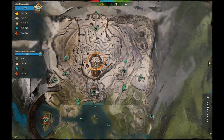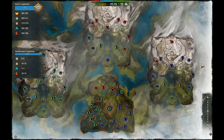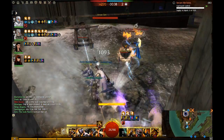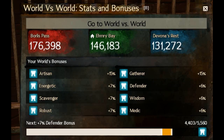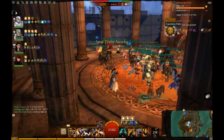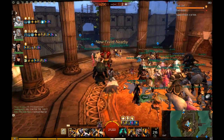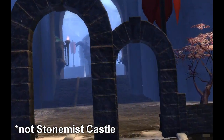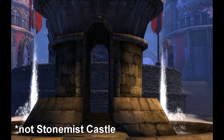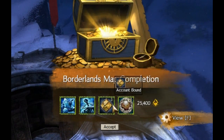Map completion also includes the world vs world maps — that's all three borderlands and the eternal battlegrounds. I feel really sorry for those that are not on a competitive server, and the only advice I can offer is to try and find a community forum and try to rally your server there to take certain spots that you're missing. Stonemist castle can be something you'll be waiting for for quite a while, so be sure to have some patience.